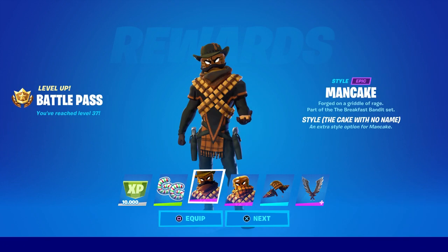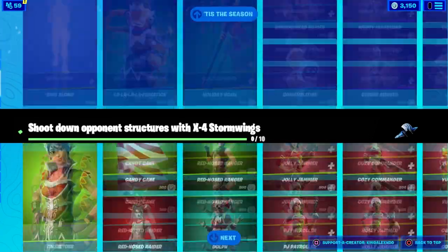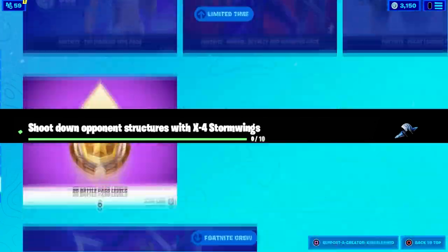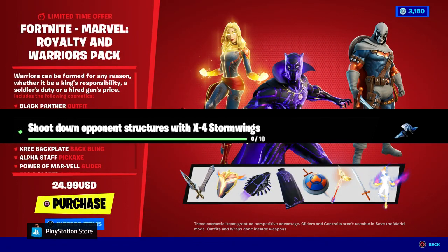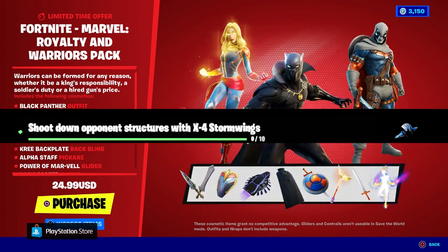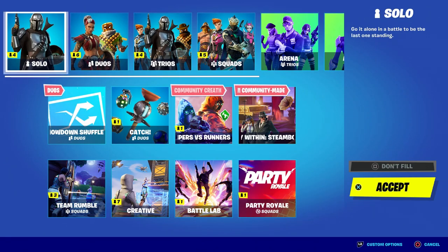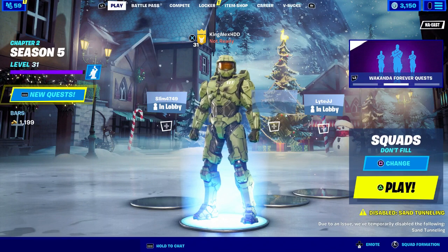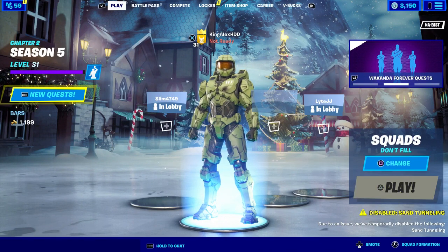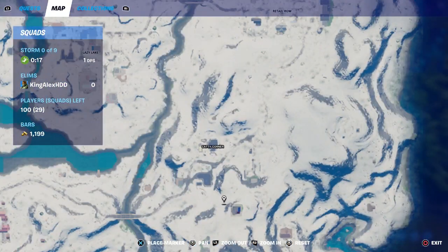But once again, guys, let me just show you the other challenge. So basically, all you have to do is shoot down opponent structures with X4 Stormwing. The structure is like when the enemy builds some stuff — like they build a wall, they build a ladder, and all that. All you have to do is destroy 10 of those. But once again, the best way to do this is start up a squad. And basically start it up. Now I'm going to show you where the X4 Stormwing is at.